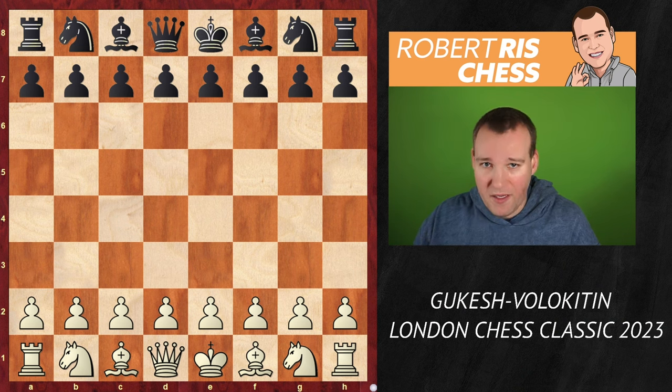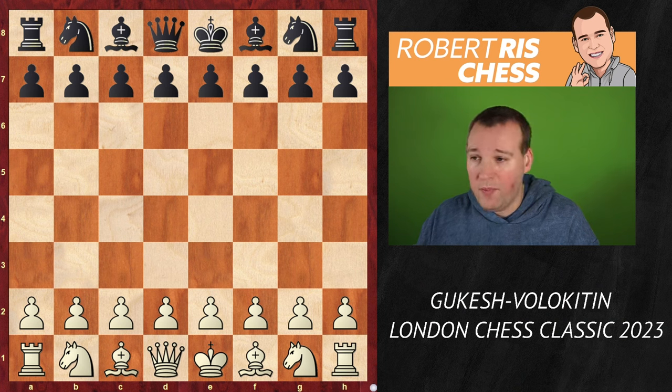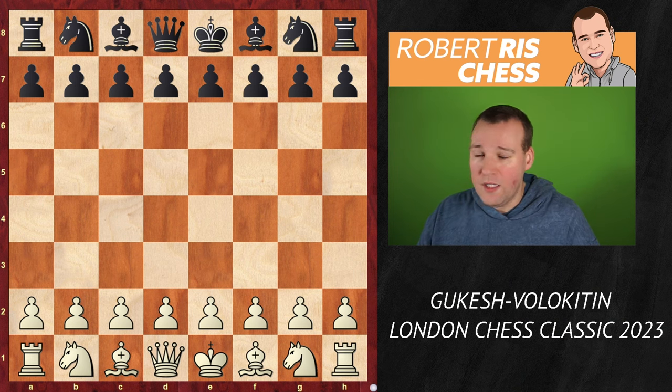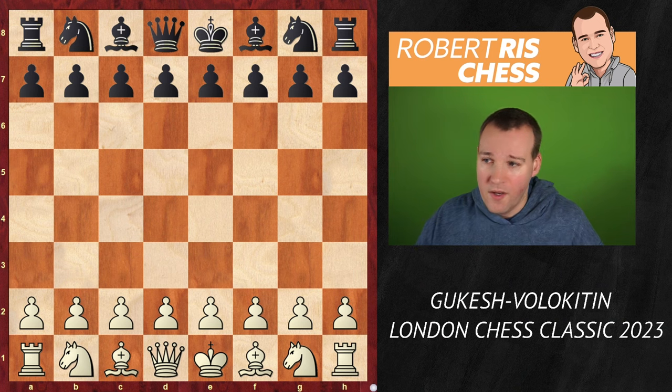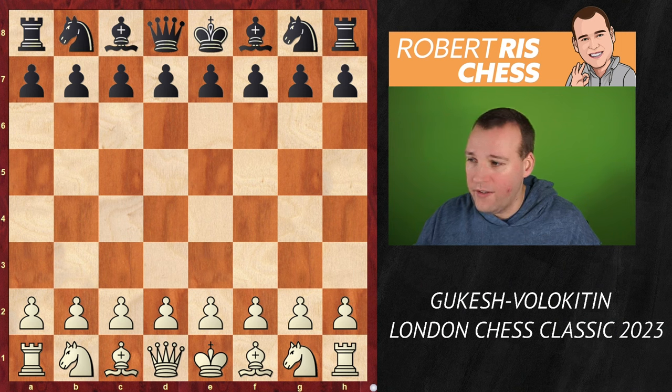So Hans is playing in a quiet way so far, but all eyes are on Gukesh. The young Indian top player is in great shape, having 2.5 out of 3, and especially his third round game in this tournament was just amazing. He's playing with the white pieces against Andrei Volokhitin, a very strong grandmaster from Ukraine. It's going to be a very instructive game, so let's go straight into the action.